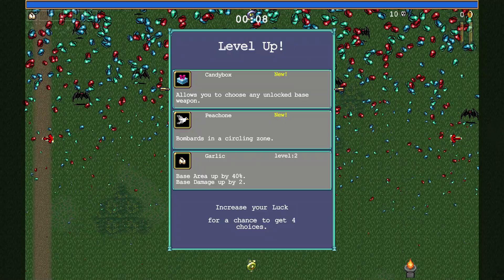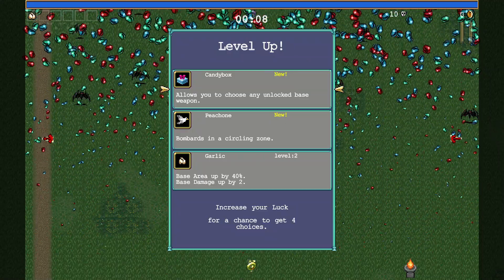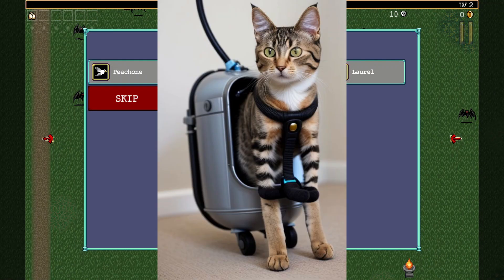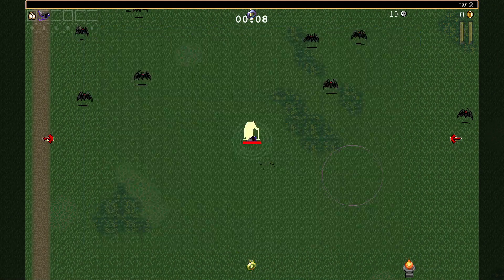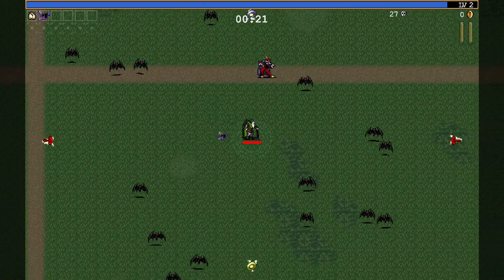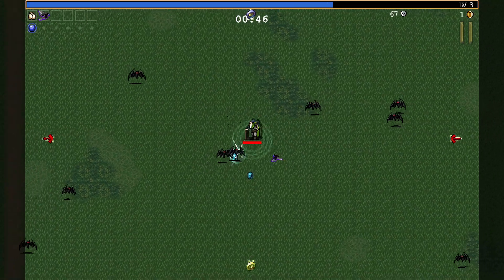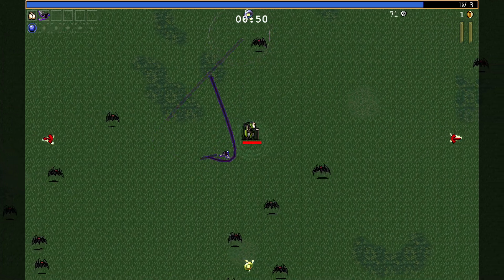Candy Box immediately allows you to choose any unlocked base weapon — that's awesome. We've got Peach Wings, Ebony Wings, the Cat... Let's do Ebony Wings. If we do all three birds, the evolution and everything, it would make me pretty strong with this character. It's really fun playing this game like it's brand new all over again.